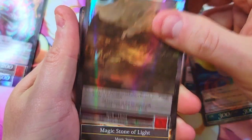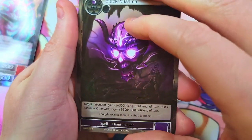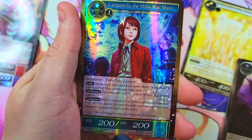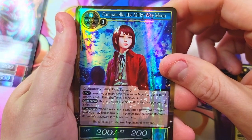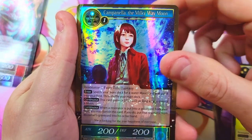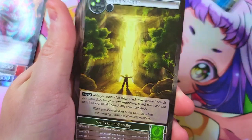The mix-up thing we got going with the packs definitely made it interesting. Split Heaven and Earth — classic card. Cracking in nice and smooth — we're going straight to the foil on this one. We got Campanella, the Milky Way Moon, and we've got Seth the Arbiter behind it.